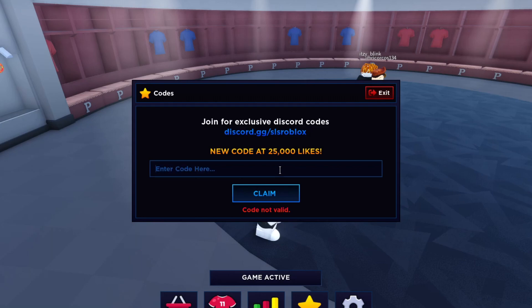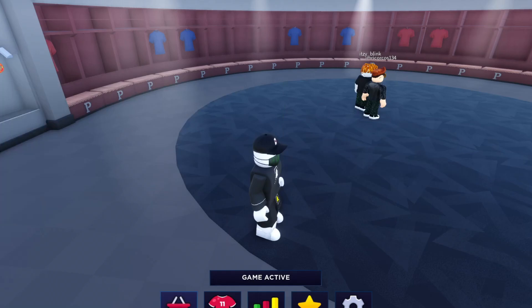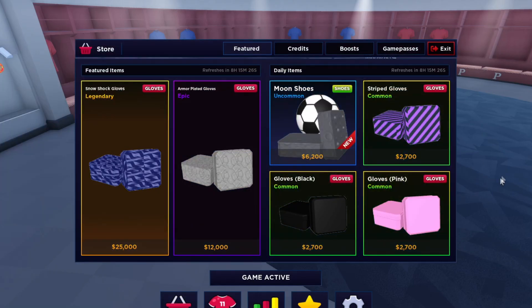Make sure you subscribe and turn on post notifications so you don't miss new codes. I'm currently at 22,500 coins and I'm definitely going to go spend those. Let's check the store and see what I can actually buy.